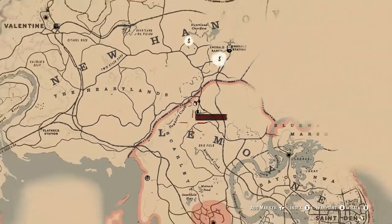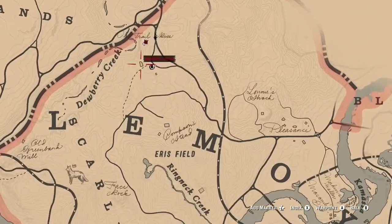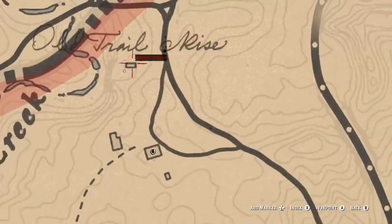Now to show you the location that we'll be doing this glitch — it's right next to Dewberry Creek and above the E of Lemoyne. And if you don't know where Lemoyne is, it's by Saint Denis. You want to be above the E of Lemoyne and Dewberry Creek, and you see that rectangle on the map? You want to be right at that spot.